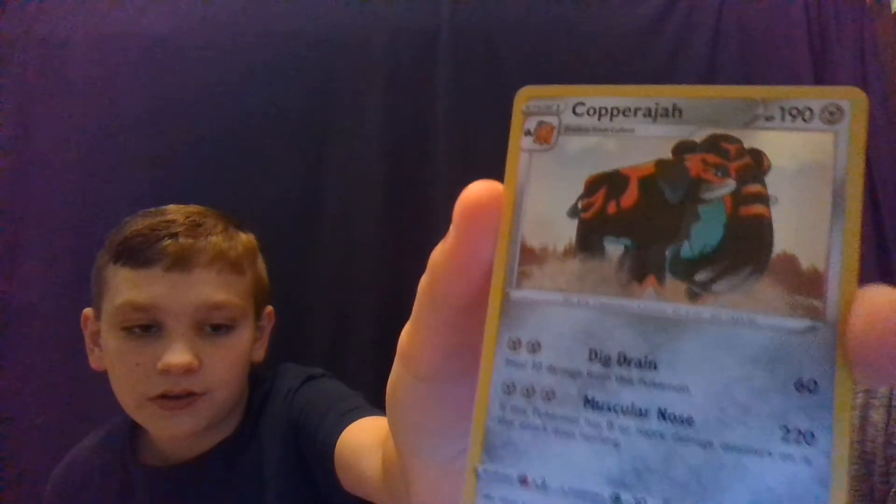Aquilarion Polita. A Scorbunny — to go with that Red Boot, hopefully we get a Cinderace; it's my starter that I'm running in my Nuzlocke, going very well. Cotttonee. Pokémon Catcher. And a Copperajah Holo — very cool, does 220 damage. Copperajah is a very cool Pokémon.